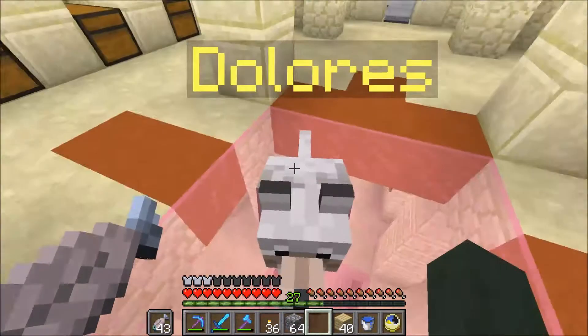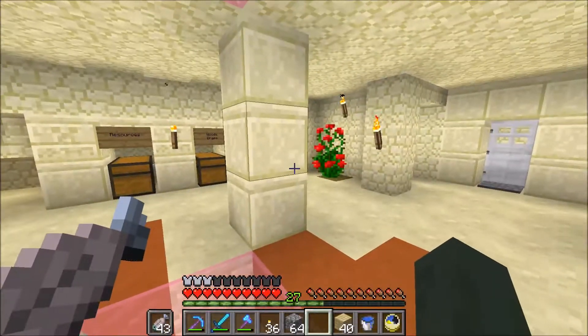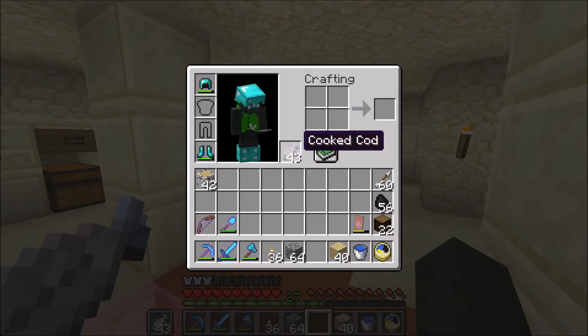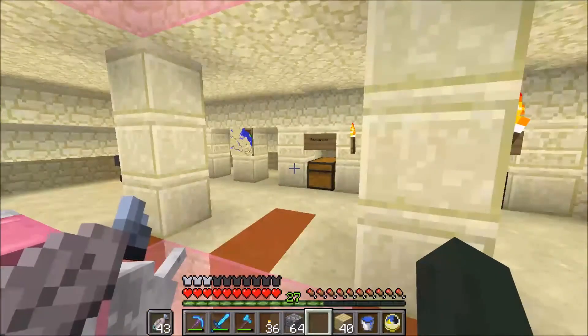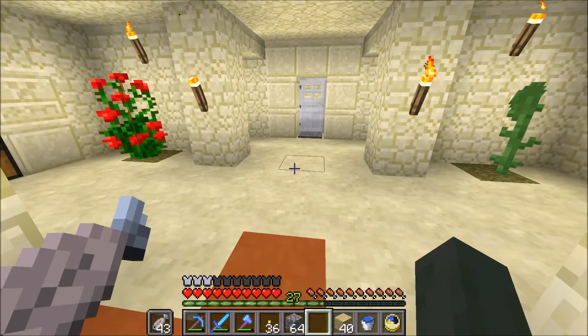So I'm in my little base with Dolores, of course. And as you can see in my inventory, I have sinned — I have gone to the Guardian Farm, and there were stacks upon stacks upon stacks of fish, and I just couldn't resist the ease, you know? I don't have that much time to play on the server, so when I can take the easy way, I will.